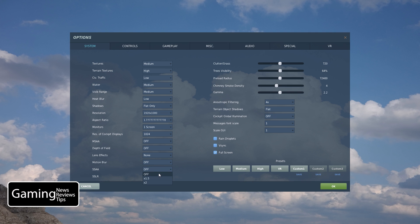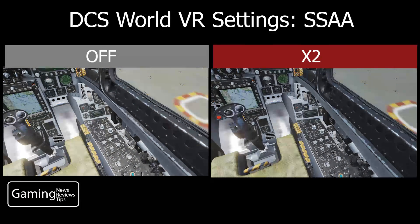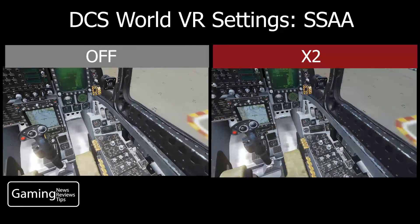When it comes to SSAA, we actually have three options to choose from: off, times 1.5, and times 2. So we're going to do a head-to-head comparison and take a look at what the settings look like at off and times 2. I did this comparison in the single-player mission format.